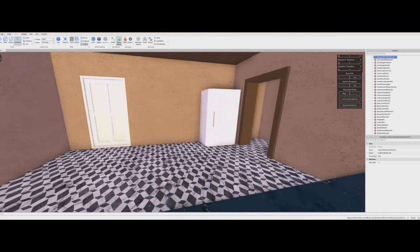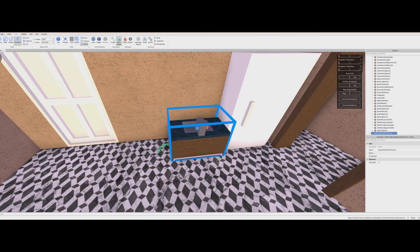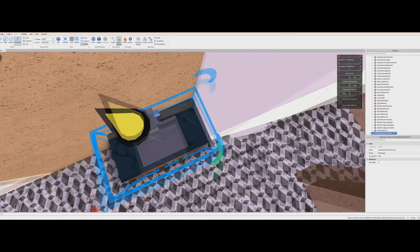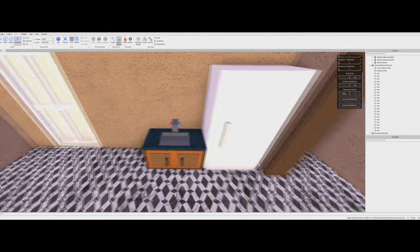Now we're going to place our sink. We'll come in here, place that, and make sure it's flipped around the right way. Now in the sink we have a consumable civilian and a medical civilian spawner. That's pretty common in APOC — it's pretty common that sinks will spawn medical supplies.